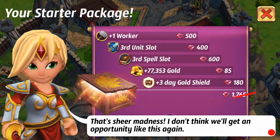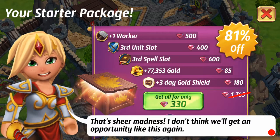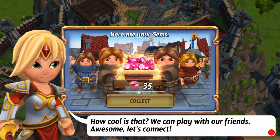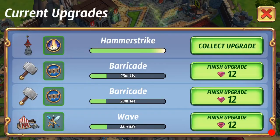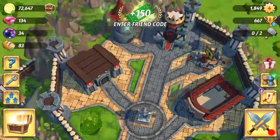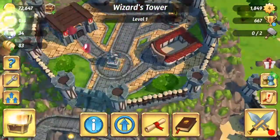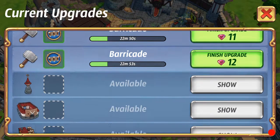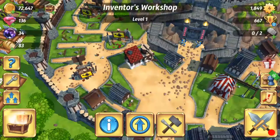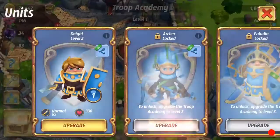These deals are 81% off — that's amazing. I only have 134 gems so I'm not going to worry about that. Hammer strike is officially level two — it doesn't speed up the cooldown at all, but it did increase the damage, which is incredibly helpful. You can also upgrade your spell, troops, and other things here. I think we need to get to the next level before we can upgrade our knight.